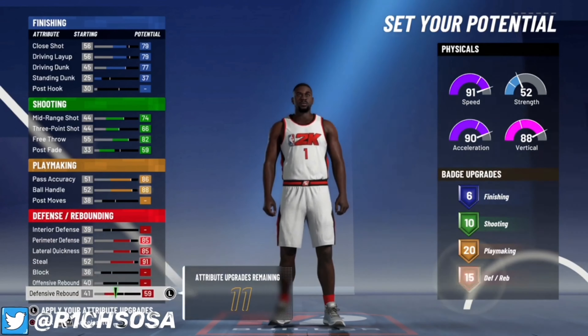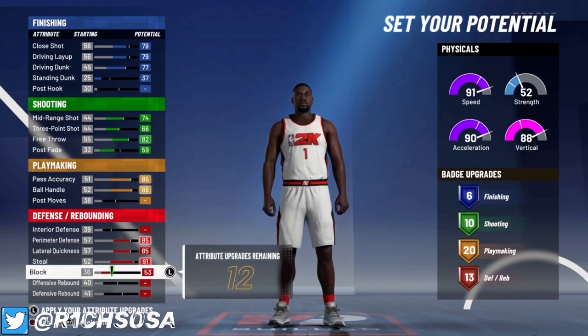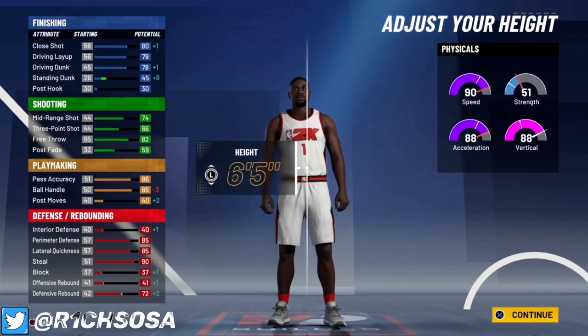For playmaking, max out the pass accuracy and ball handle — that gives us 20 badges. On the defensive side, max out your perimeter defense, lateral quickness, and steal, then max out the defensive rebound for a really nice badge count overall.